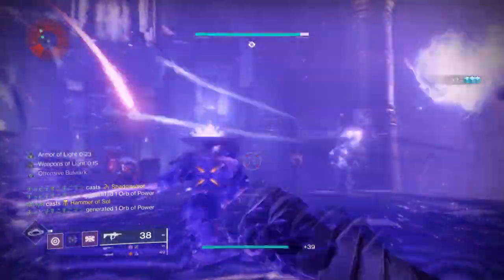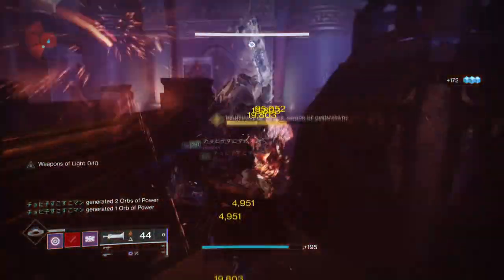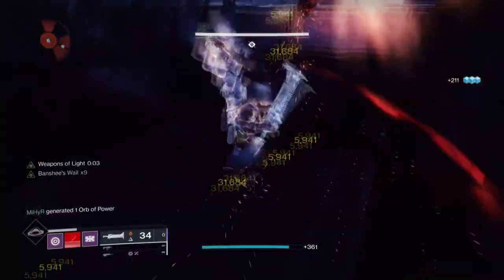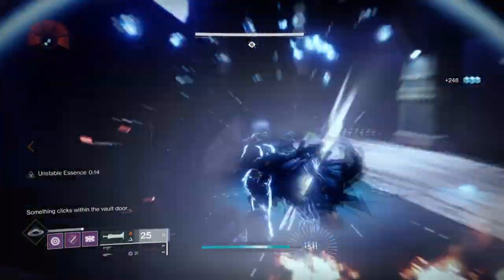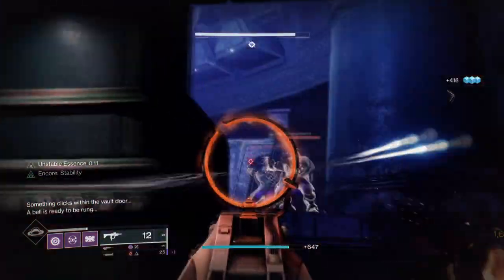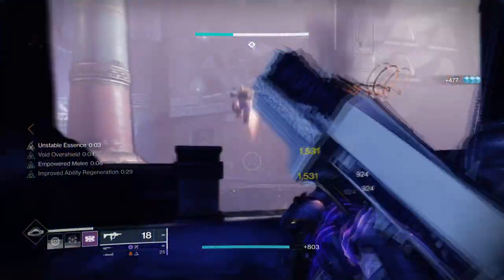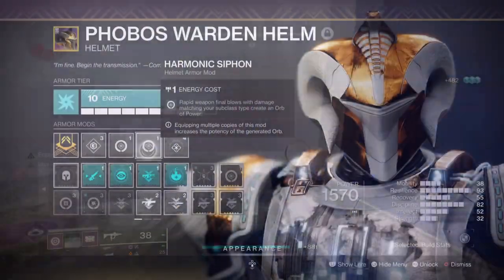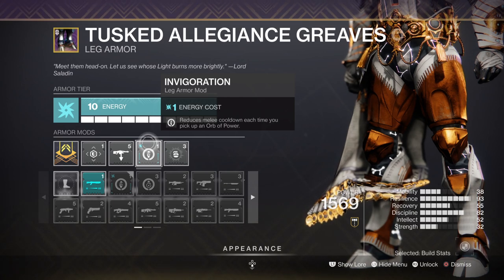Discipline is at 80 and doesn't need further support if you use abilities wisely — Heart of Inmost Light should be enough to support this area. We're also using Offensive Bulwark, which grants increased grenade regen over time simply from having overshields active. Lastly, strength is at 30 and won't be used as much, as it's not as effective at netting kills like grenades or being as versatile as barricades. To maximize its use, we have Harmonic Syphon x2, Seeking Wells on orb of power kills, and Invigoration to decrease melee cooldown.